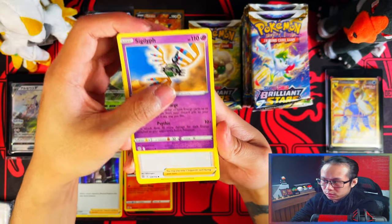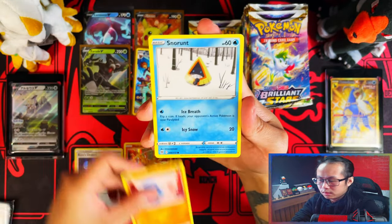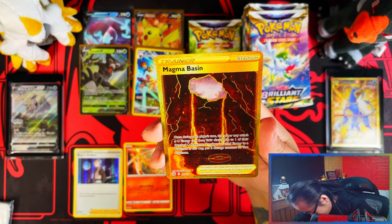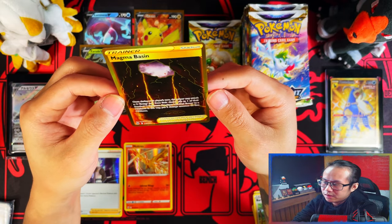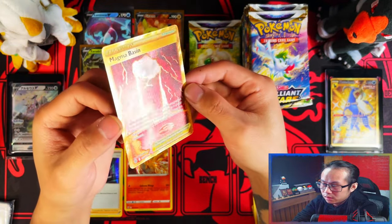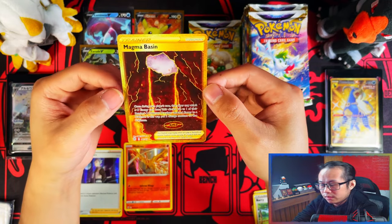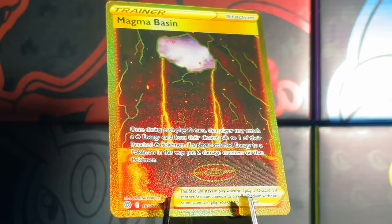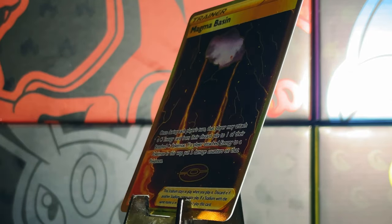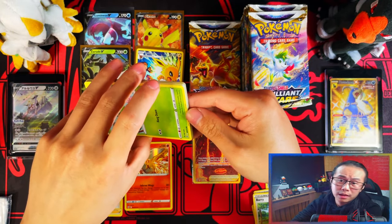Some content creators I watch just for the creator, and if the content is great too, double the entertainment. But some I just watch for the hits. And we have a secret rare gold Magma Basin! Definitely better centering than the one I pulled before - I think slightly off on the left but still. We have what could have spoiled my chances of getting a gold Arceus - it could have been a gold Arceus!